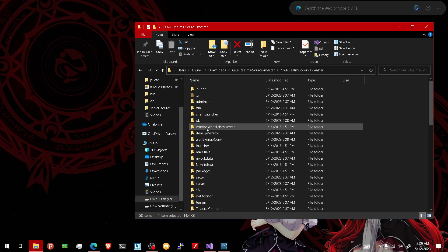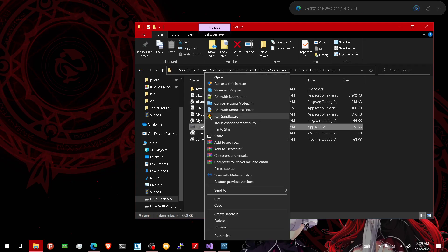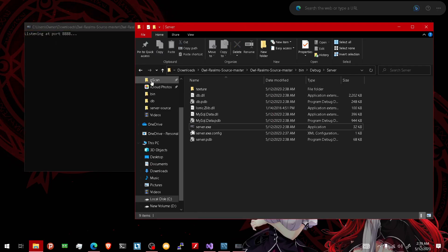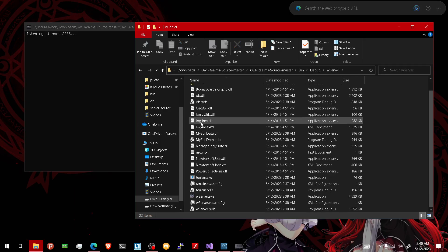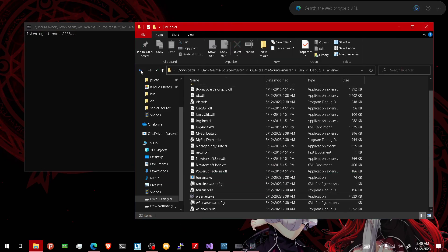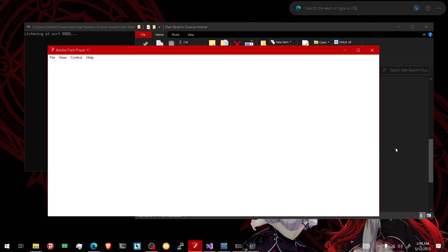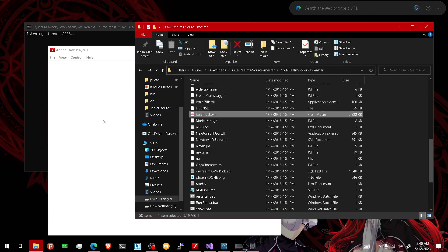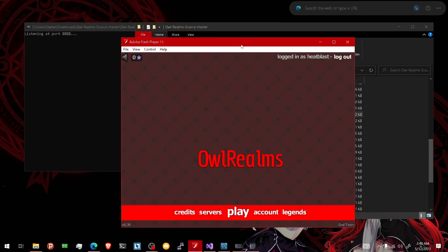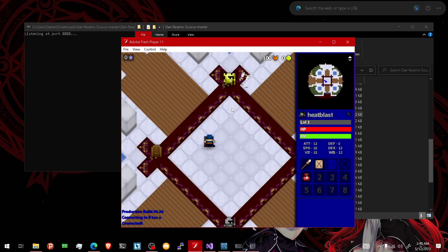Now we're gonna go to bin, server, debug in the server. Run as admin. If you see this, that's a good sign — this is open. Now you're gonna go back to here. You see this localhost. Since we're doing a localhost server, we're gonna do this client right here. And boom, you're in. Click play — boom, you're in.